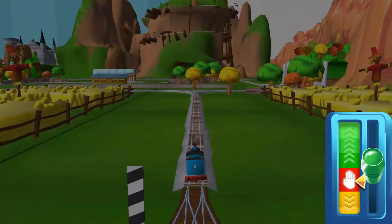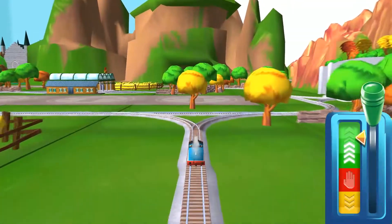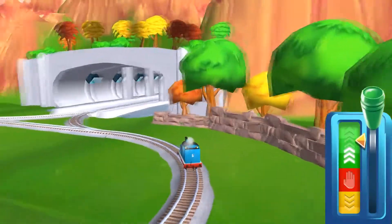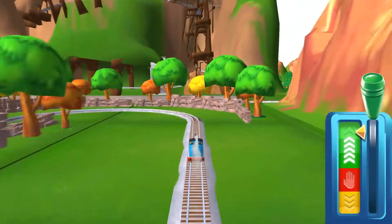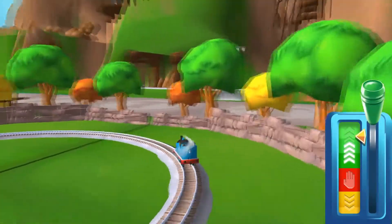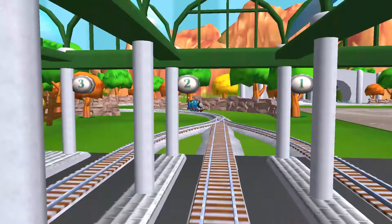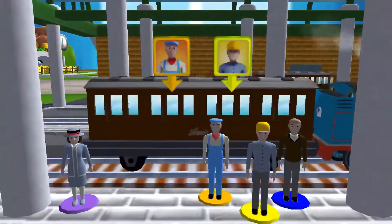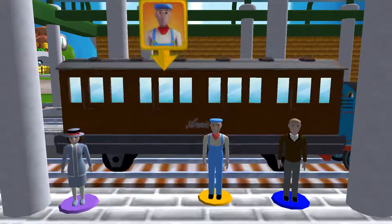Sir Topham Hatt has a very important job for Thomas. Drive Thomas to Gnathford Station to find out what it is. Help the passengers get into the carriage. Drag each of them to the square.